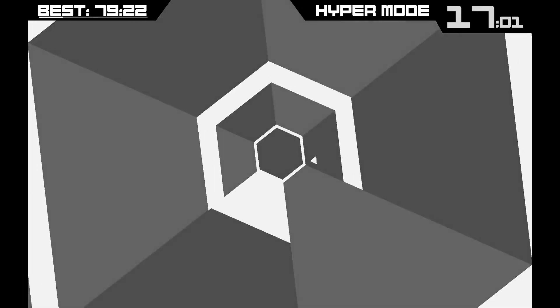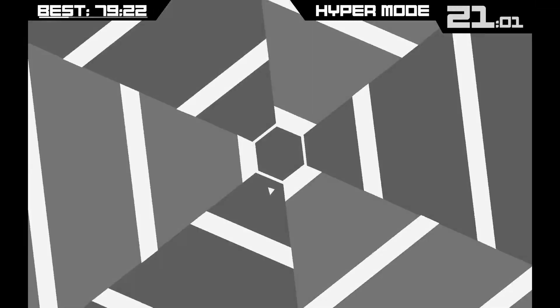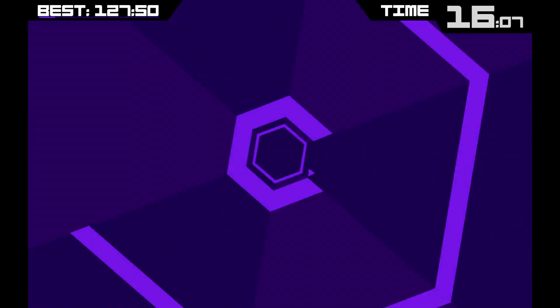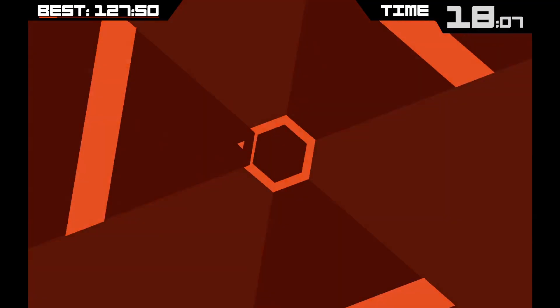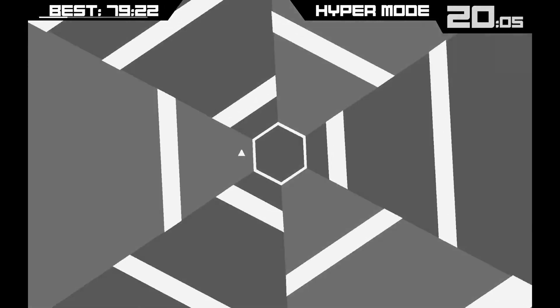If you survive for 60 seconds, you win. That's it. Super Hexagon is a very simple but extremely fun and addicting video game where the player controls a little cursor that rotates around the hexagon in the middle, and the goal is to avoid all the obstacles coming in from all sides by moving either left or right. It's a visually overwhelming game that forces you to remain focused even when the screen is rotating and pulsating. Obviously a self-playing program needs to be able to handle that as well.